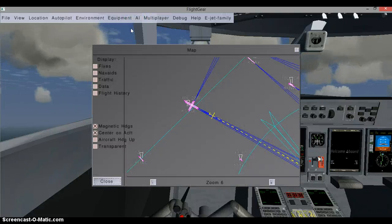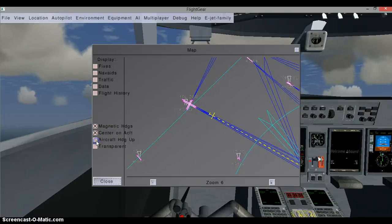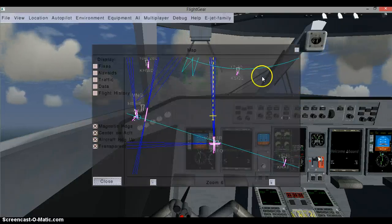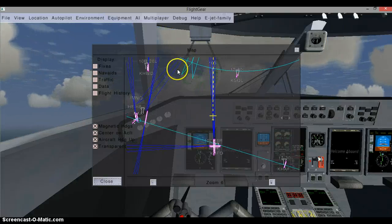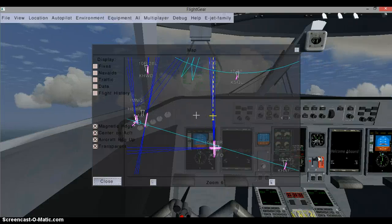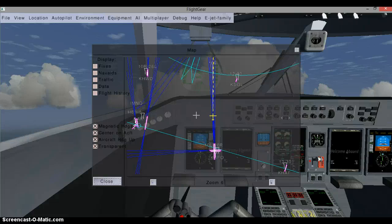I always cheat and I go to the map to see where I'm flying to. And you want to fly towards the green arrow thing. It's pretty much the same thing for all the planes. And I also do another one on the CRJ.